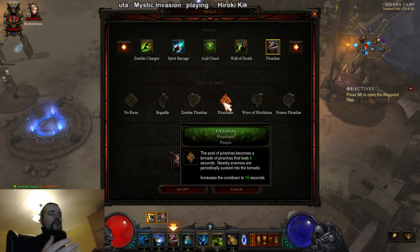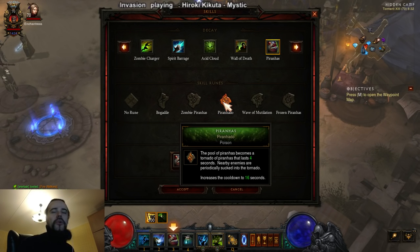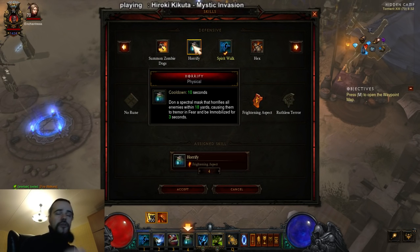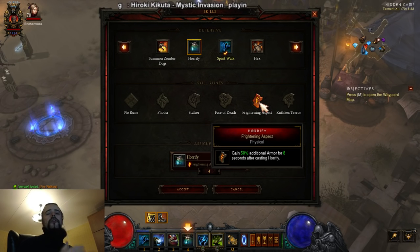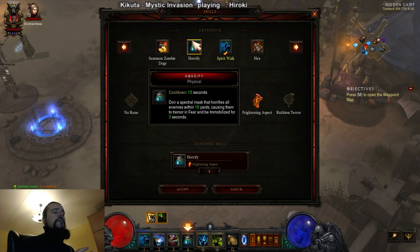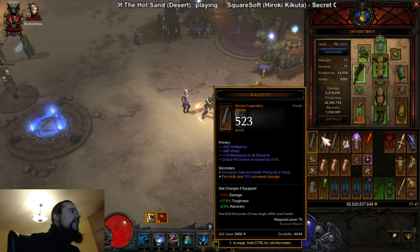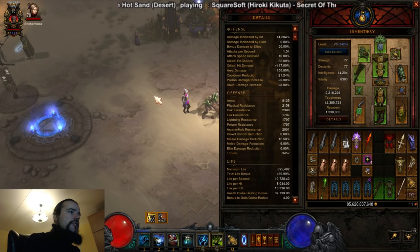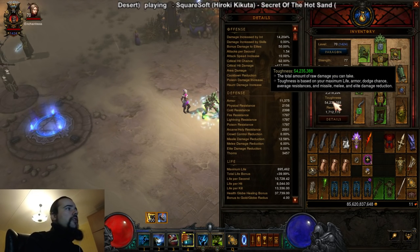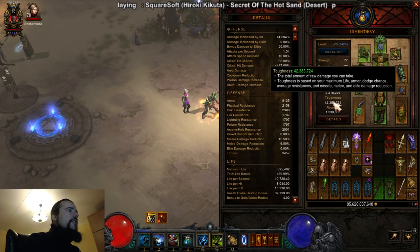Piranhas with Piranhado — enemies take 15% increased damage, a major buff, and it's a fantastic grouping skill. It's been mandatory for years and still is. Horrify with Threatening Shout — one of the most interesting skills for additional toughness. It horrifies enemies, immobilizing them for three seconds, and also gives 50% additional armor for eight seconds. That's very important because as I said Jade is very squishy and you need all the toughness you can get from everywhere.